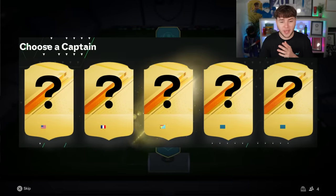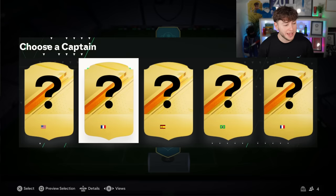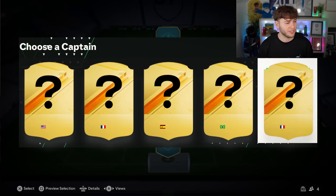Time to reveal our first picks. As you can see, we cannot see any of the players — we can just see their nation. I'm seeing an American, French, Spanish, Brazilian, and France again. The captain is normally good, so I'm more inclined to go for the Brazilian flag because I know there are a lot of good Brazilian players. I might just do that for our captain.